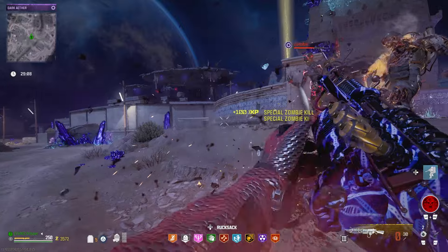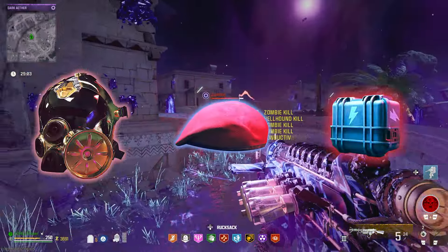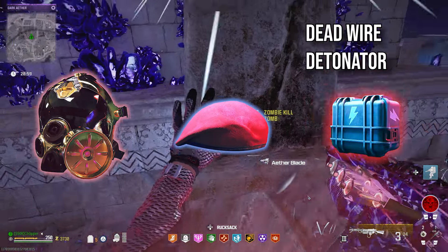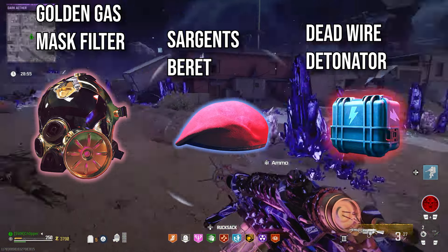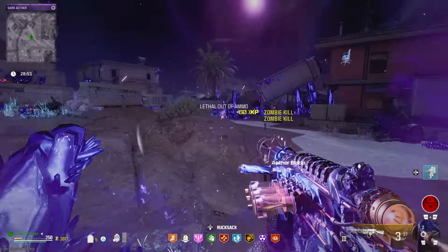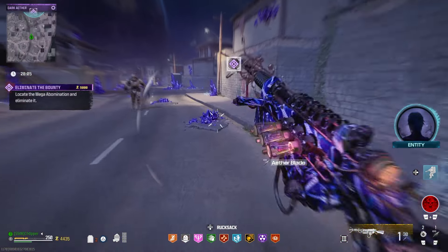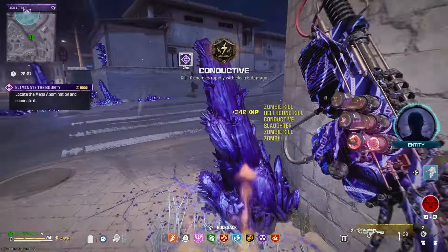I'm going to give you a strategy to go into this new Dark Aether and get all of the brand new schematics. Admittedly, these aren't my favorite ones. You have the Dead Wire Detonators, the Sergeant's Beret, and the Golden Gas Mask Filter. They're honestly not my favorite, but if you're a collector or just want a little bit of a challenge, this is going to be for you. It's just worth getting the schematics if you have access to this Dark Aether Rift.